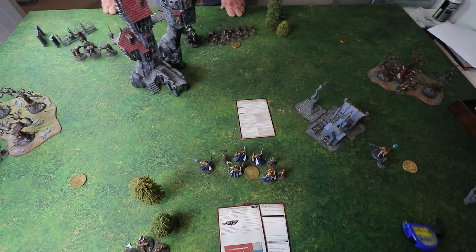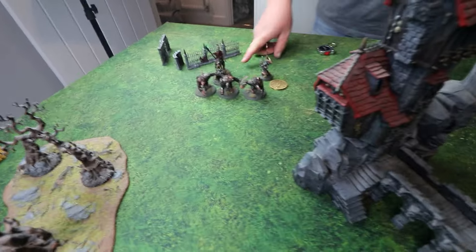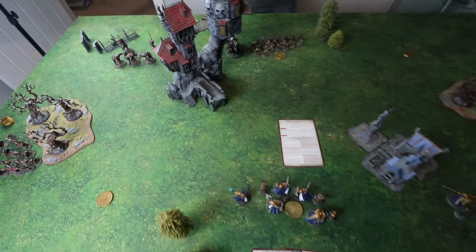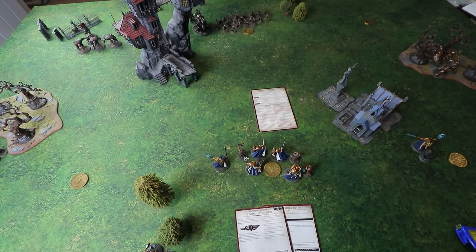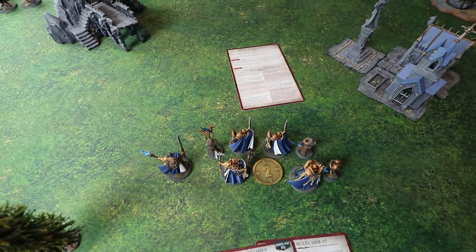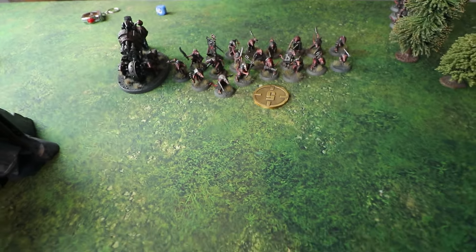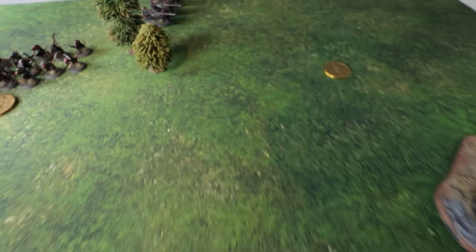We also have access to some enhancements. Dave's Claw Lord has the Skilled Manipulator trait — basically a four-plus ward save, but the damage bounces onto any non-hero Skaven infantry unit he's in combat range of instead. That should keep him alive. Dave's also got a battle formation called the Warp Cog — when he fires his blaster he can roll on a Skaia chart for a tasty bonus.